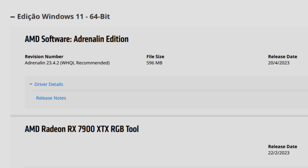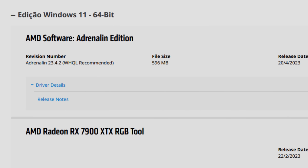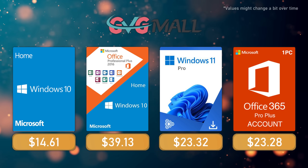This video is the review of the new Adrenalin drivers, the 23.4.2. As I say in all my videos: 23 is the year 2023, four is the month April, and two is the second revision in that same month. These drivers are still recommended — no optional drivers. It's like the fourth driver in a row recommended by AMD starting with the 23.3.1. The previous 23.4.1 drivers were awesome for me, and these are even better — but let's start with the release notes.